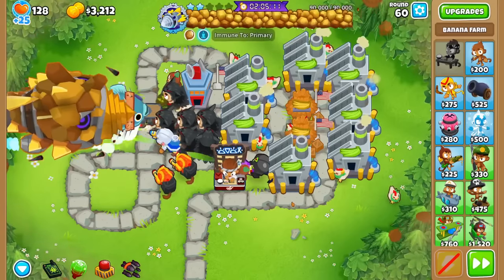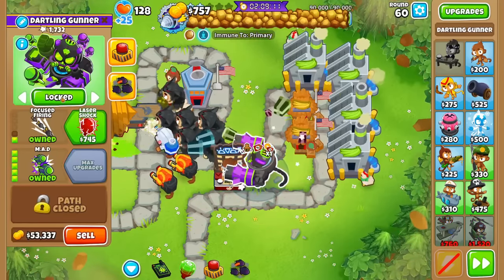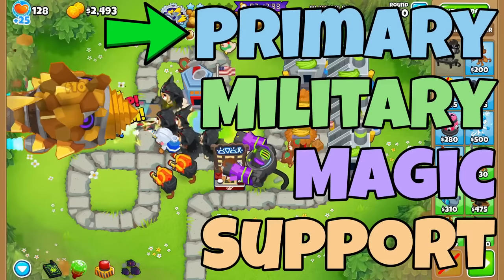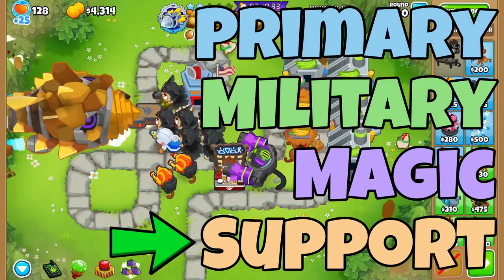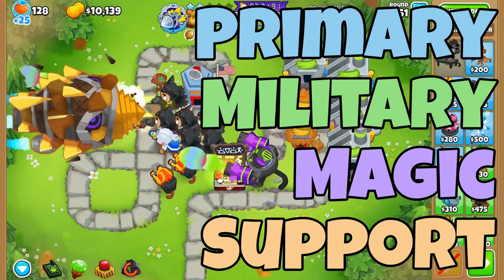Dreadbloon is the newest boss to BTD6, and he has some special properties. To start, he's completely immune to an entire tower type, and this immunity changes with every skull. This rotation is always the same and goes primary, military, magic, and then support. This even affects paragons, but because the rotation's the same every time, we can easily play around it.